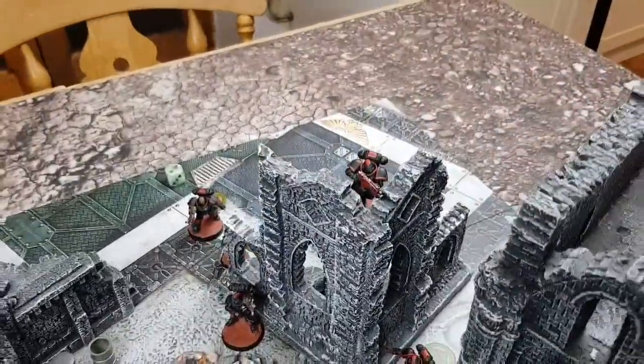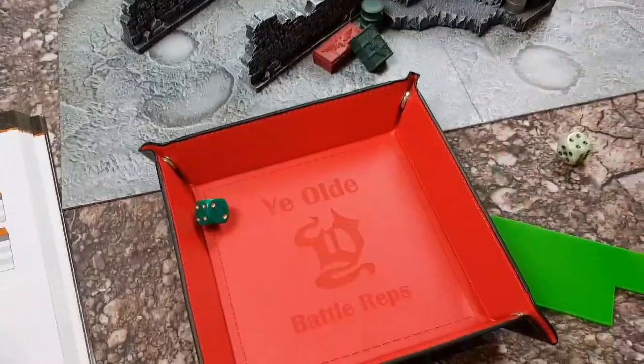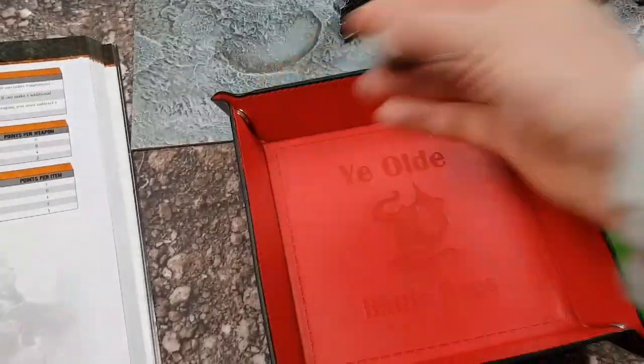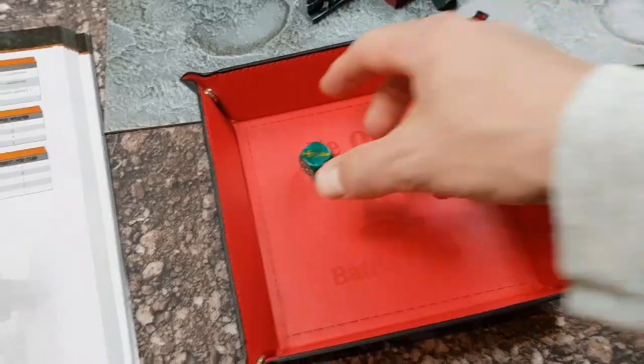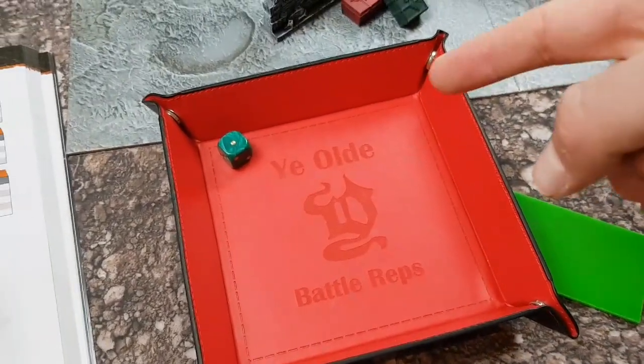First of all, my Sniper up here is going to fire the Stalker Bolt Rifle at the Genestealer right there. He's in half range, so he should be hitting on threes. Six — a hit. Strength four, force to wound — doesn't wound.